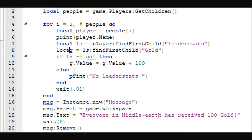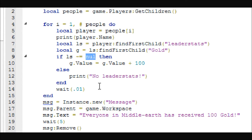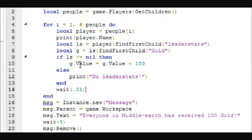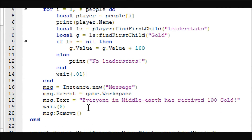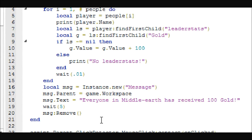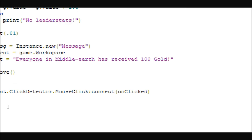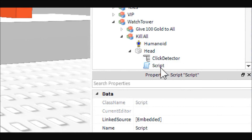It prints a debug message, then it will get their leader stats and get their gold. Then it will give everybody a hundred gold, and then it pops up that message you saw. This is after the loop so it doesn't pop up the message every single time. That one's pretty simple — let me zoom out so you can get the whole thing.